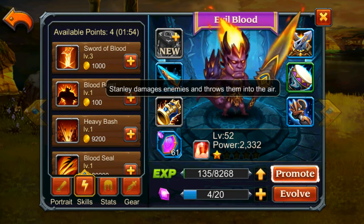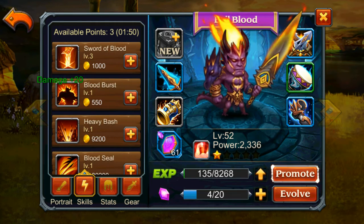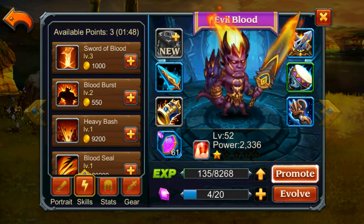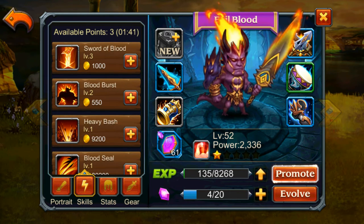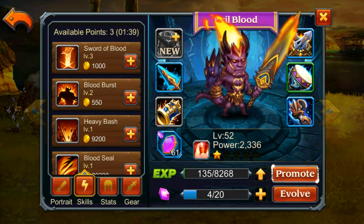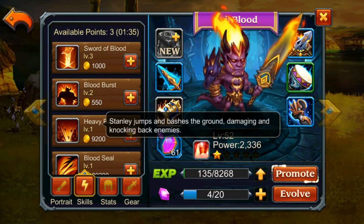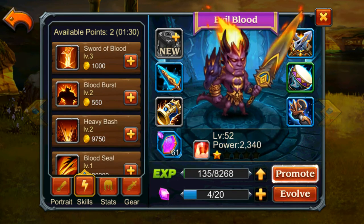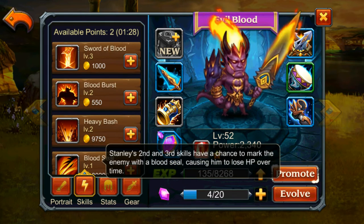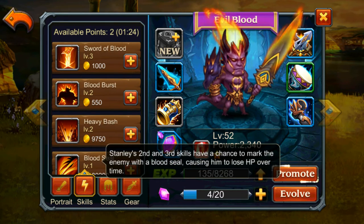Blood Burst damages enemies and throws them into the air. It's not quite like the Commander, but it reminds me of her — she throws them into the air and hits them multiple times, but this probably just throws them into the air. Heavy Bash — jumps and bashes the ground, damaging and knocking back enemies, which might actually be pretty good because that's gonna stun them too probably.